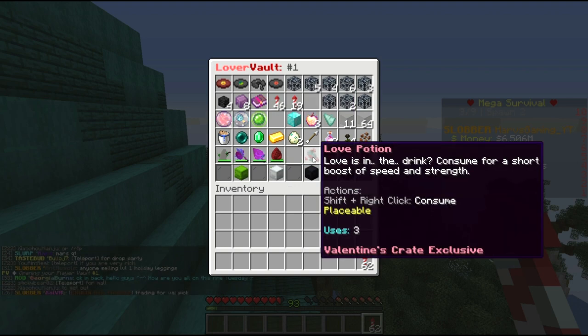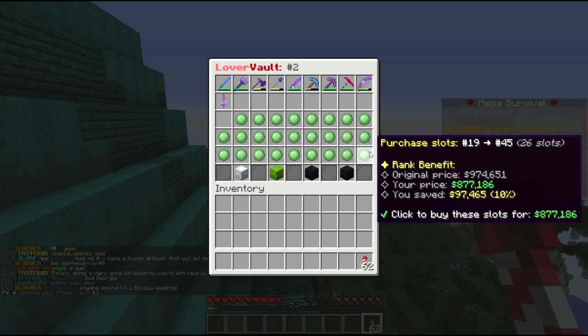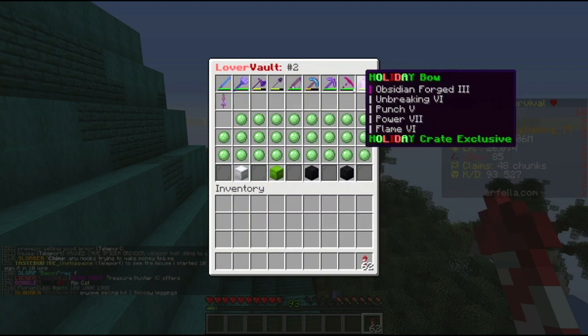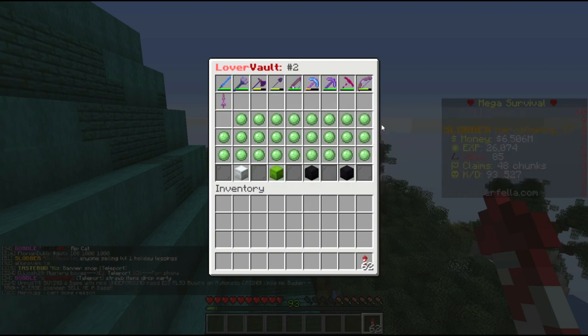You can buy all the way up to four pages, all the same size, and it makes life a lot easier for transferring and moving stuff around. It does get more expensive over time — this one is 26 units, and without a rank it costs just under a million, but with a rank like Slobber it costs just under 900,000. Once you get to the next page, don't expect the same averages, because the first row is cheaper than the second row, and the second is cheaper than the third.